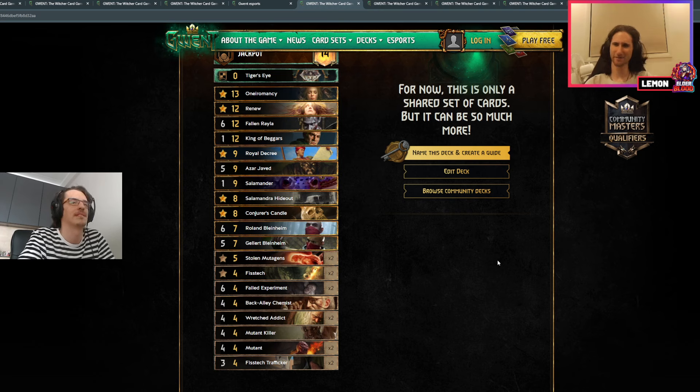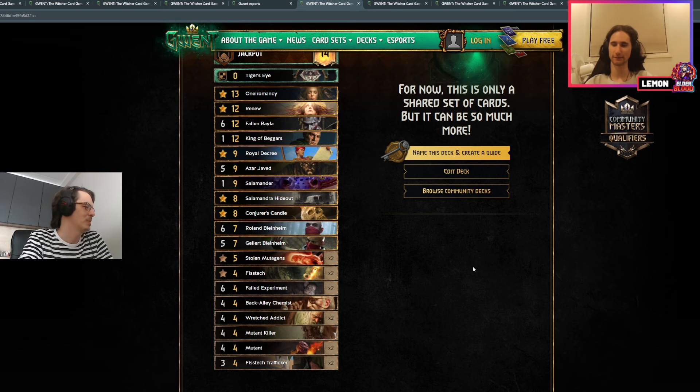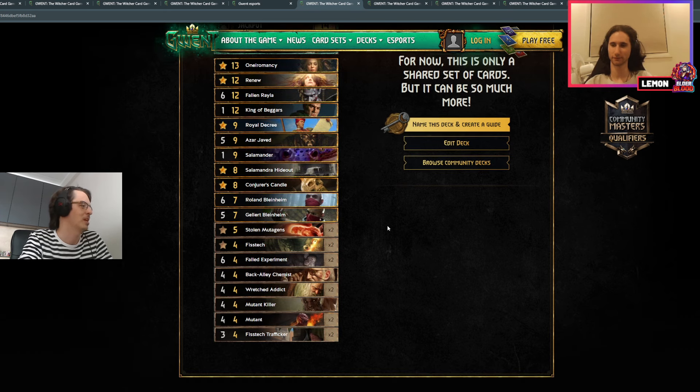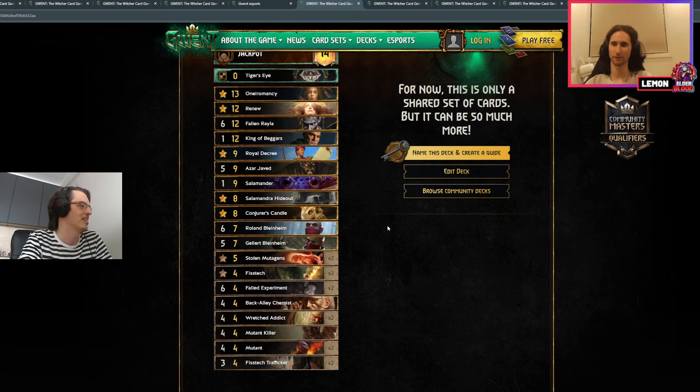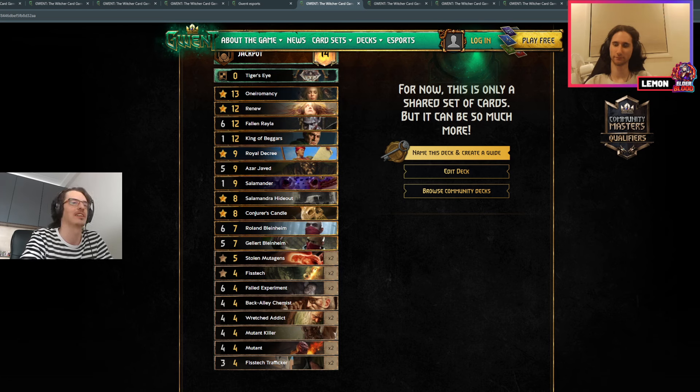Do you really care that much about spreading the poisons in round two if the salamander is just going to kill everything anyway? It always becomes a bit awkward with that list because quite often you don't get to double salamander. You need to either rely on the big Roland getting boosts from all the poisons. I must admit I haven't seen it in action too much — I've seen imamon, who is a fellow streamer, test it out on stream a couple of days ago getting some wins against top ladder players.